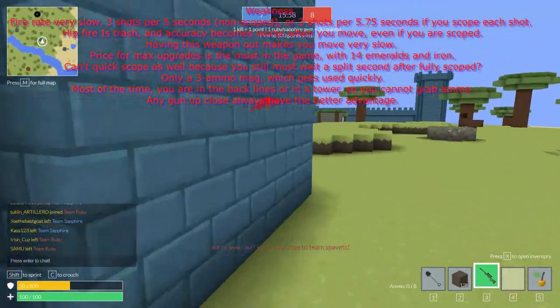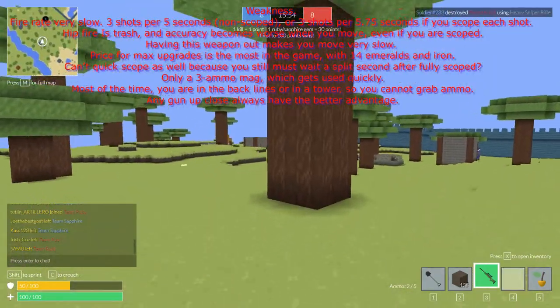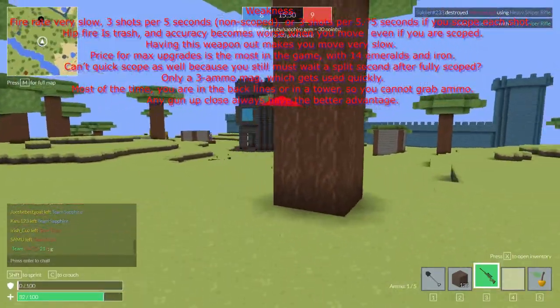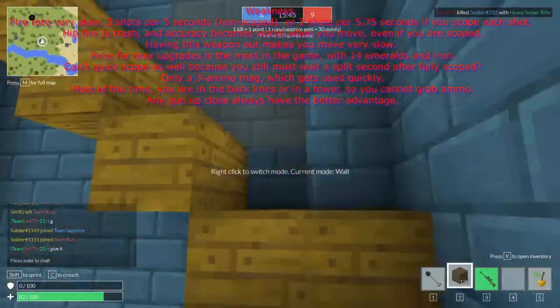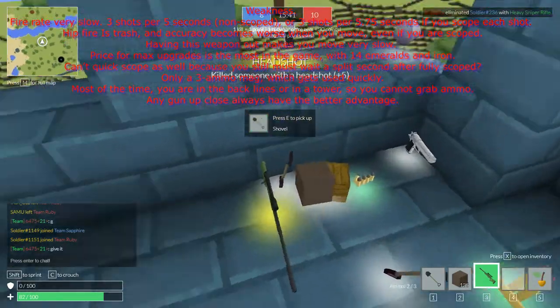Weaknesses: fire rate is very slow — 3 shots per 5 seconds non-scoped, or 3 shots per 5.7 to 6 seconds if you scope each shot. Hipfire is trash and actually becomes worse when you move, even if you are scoped. Having this weapon out makes you very slow and an easy target.